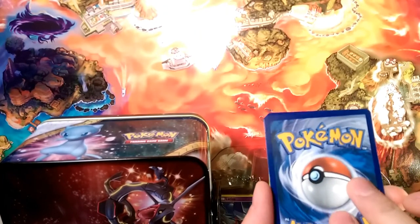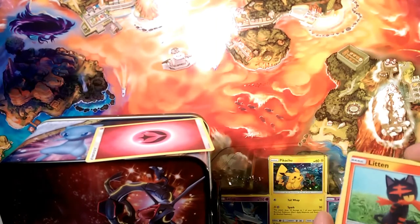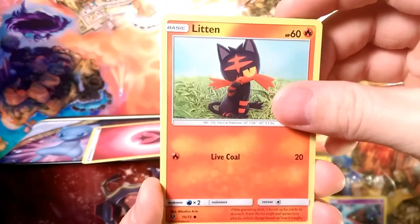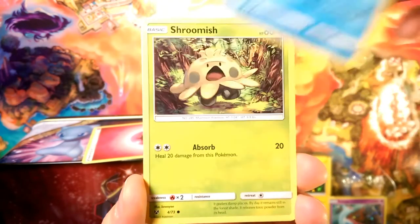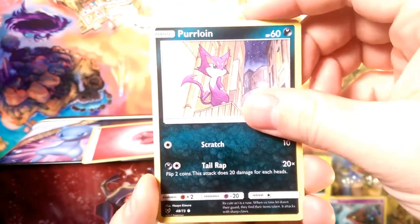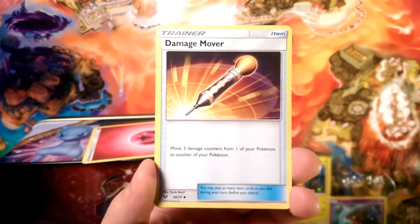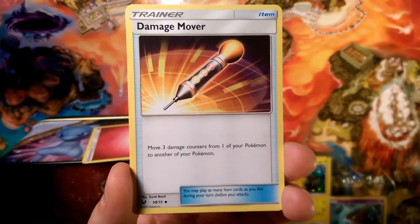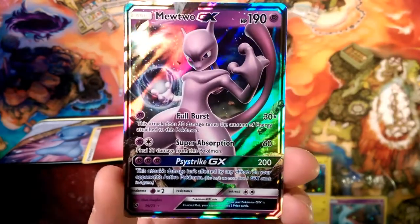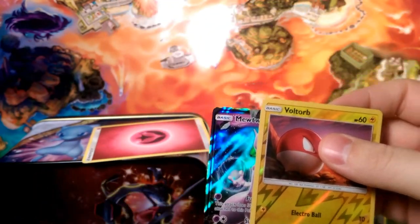One, two, three — it's an energy, and that energy will be... let's go with Psychic because we love Mew. It is a Fairy energy, so that is wrong already. Let's check out what's here today: we got Litten, a Poison Sting Shroomish, a Purloin, Electrode with Swift, Spiritomb, a damage mover Voltorb, and something shiny — and that something shiny is a beautiful Mewtwo GX in our first pull!